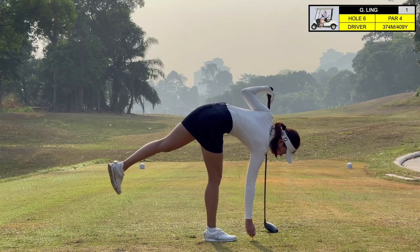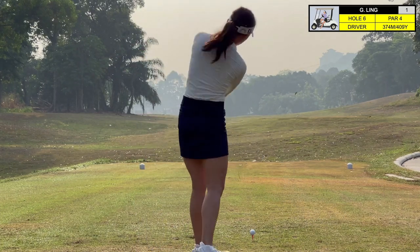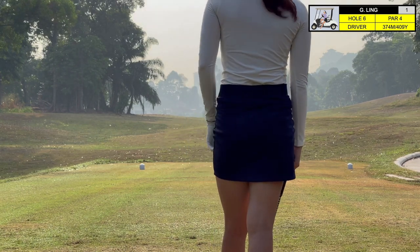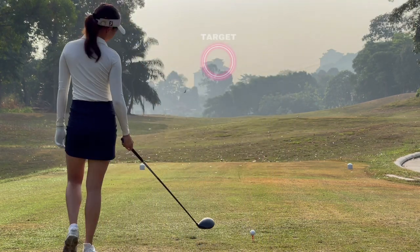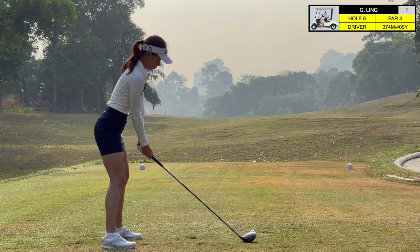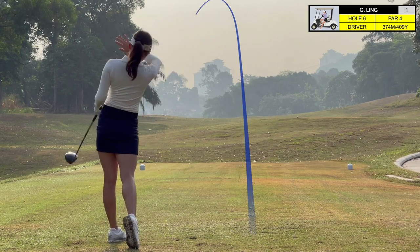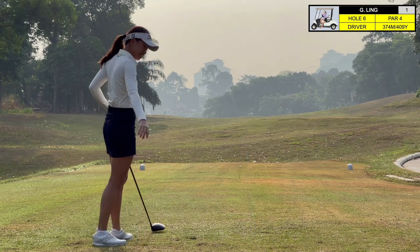The next hole is a par four — downhill with a little dog leg left, so you want to keep it towards the right side of the fairway. This fairway again kicks left, but you don't want to run out of fairway on the right side because you'd be left behind those trees. Most of the time you're fine aiming right and just letting the ball kick left. Unfortunately my shot was not good — I hit it too far left and it went down the slope.